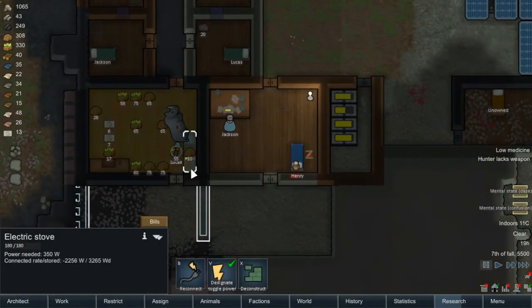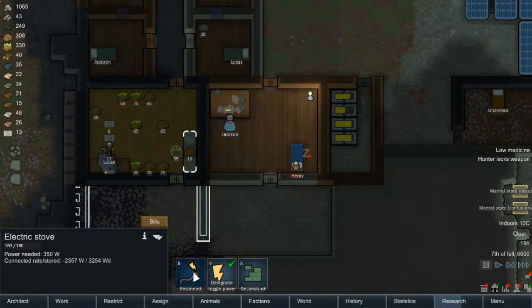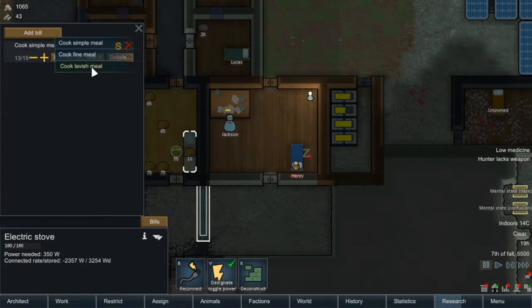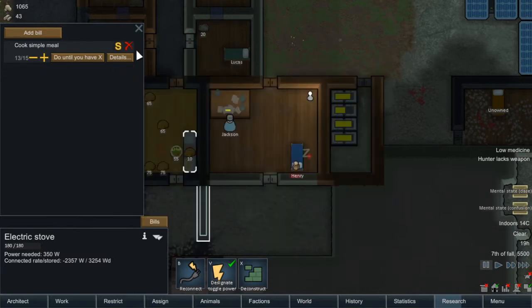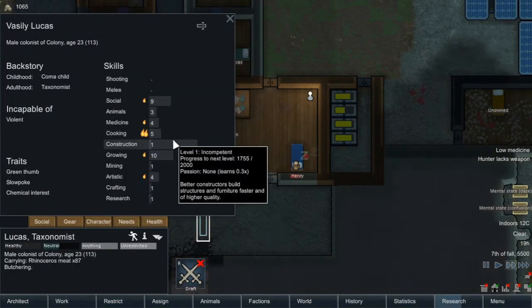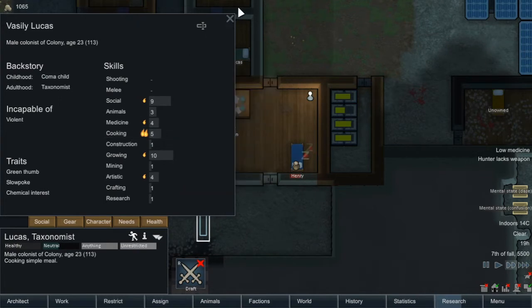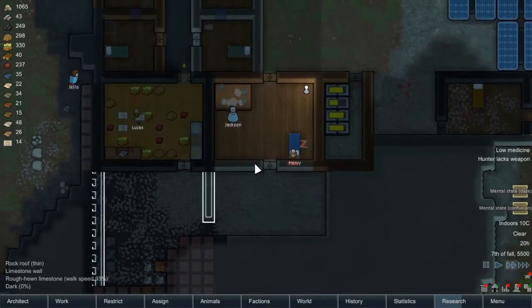Since we've got some meat in there as well, let's prioritize butchering. And then let's go in here, go into bills, and let's add fine meal. So we'll just stick to basic meals for now until Lucas — what's he looking like now? He's on five, so he should be up to six soon and we can start making some fine meals, which should work out for us. Our food situation is actually looking very positive right now.